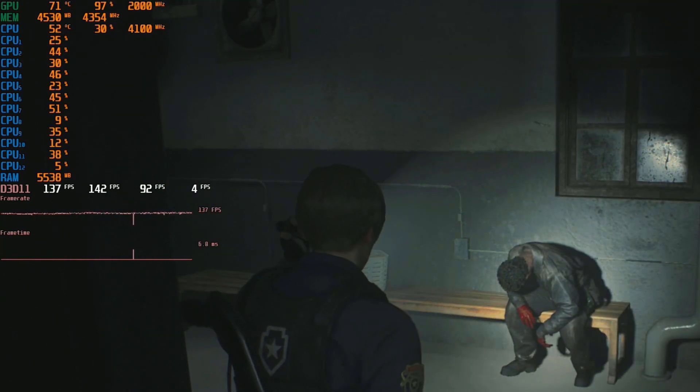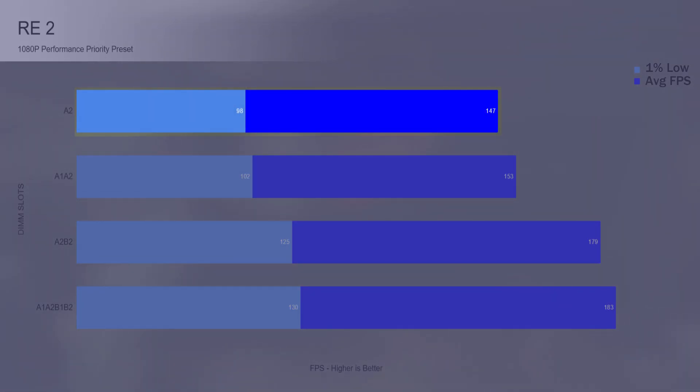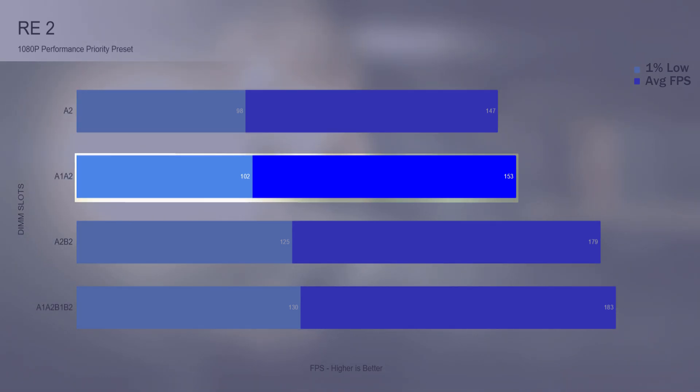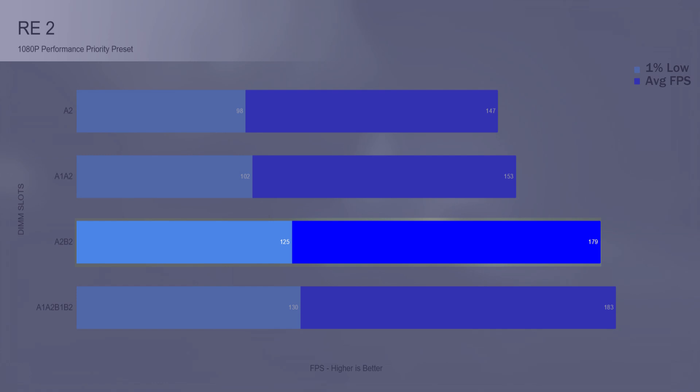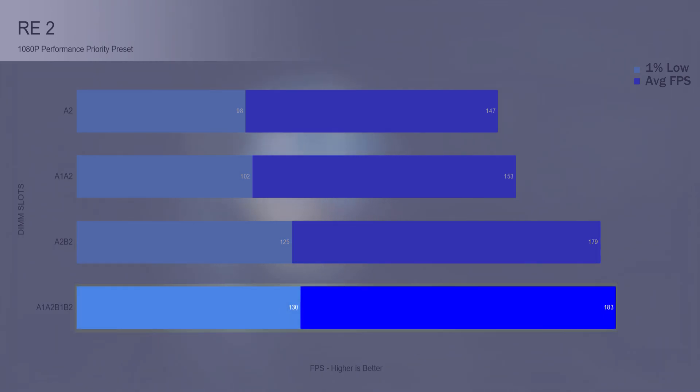The next title is Resident Evil 2. One 8 gig DIMM reached 147 FPS on average with 1% lows dropping to under 100. Two 8 gig DIMMs in single channel gave a minor boost to 153 average FPS, with 1% lows able to stay over 100. Two 8 gig DIMMs in dual channel gave a massive 17% gain to the average FPS and a whopping 22.5% gain to the 1% lows. Having all four DIMMs added only another 4 FPS to the average, for a total of 183, with 1% lows at 130.